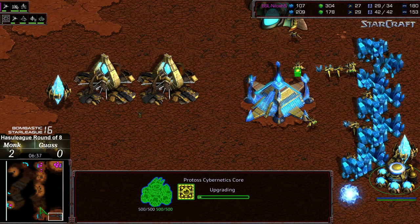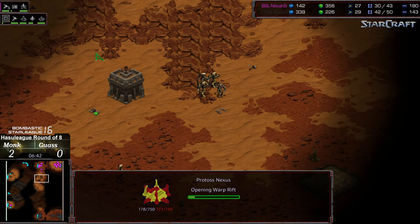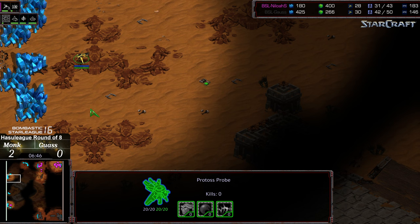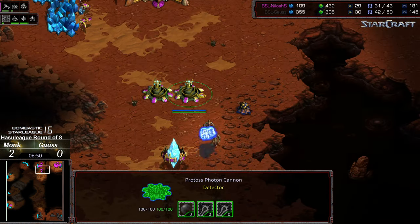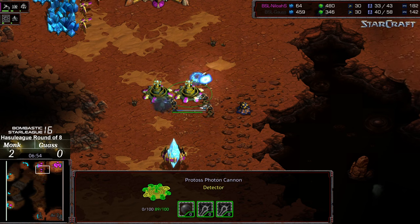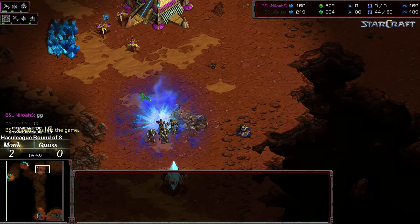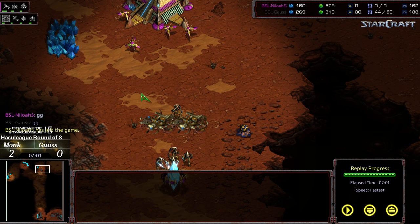Robotic facility and range being upgraded. Nine o'clock nexus being grabbed. There is some salt in this match, I tell you. Gauss may be going for a proxy third himself. The zealots marching forward — that should be sufficient to wipe out these cannons. And that should be, I believe, game right here. Yeah, there's GG. But a throwaway game altogether with lots of salt all over the place. That was an angry statement.